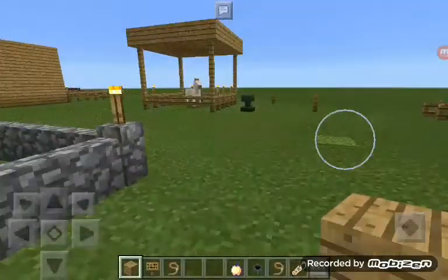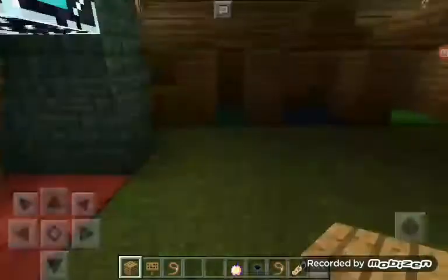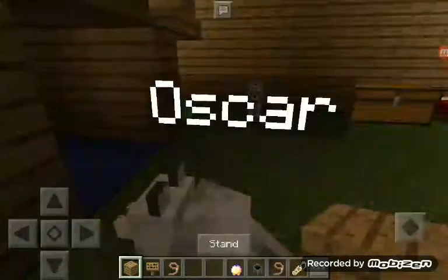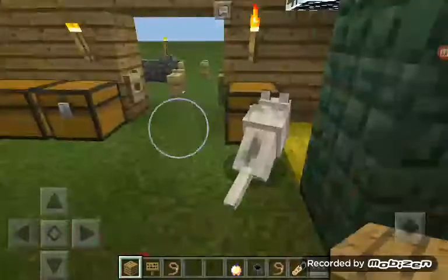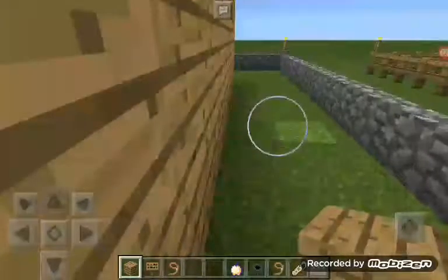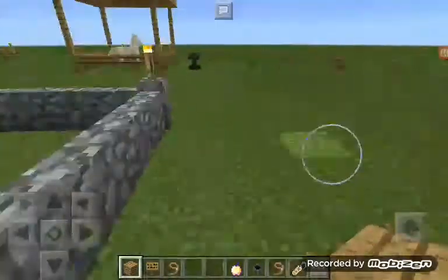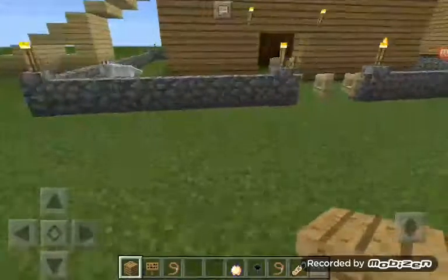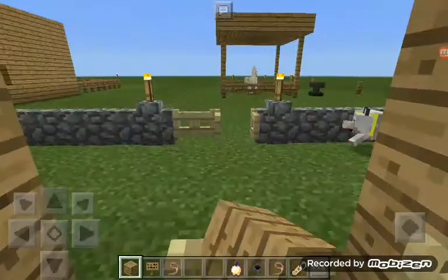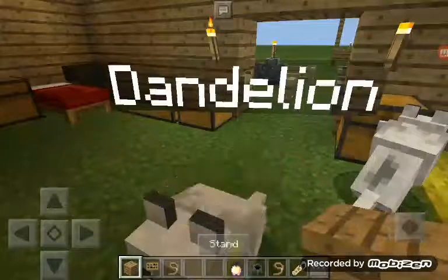Hey guys, today this is part two of my Minecraft horse world called Blah Blah Blah — or is it just Blah Blah Blah? Yeah, I think it's just Blah Blah Blah. So in this episode we're getting our dogs from in here, and I'm going to show you how to make a stable — well, my version of how to make a stable. I'm also going to do a few more things in this episode. So this is episode two and there's going to be quite a few more Minecraft episodes.